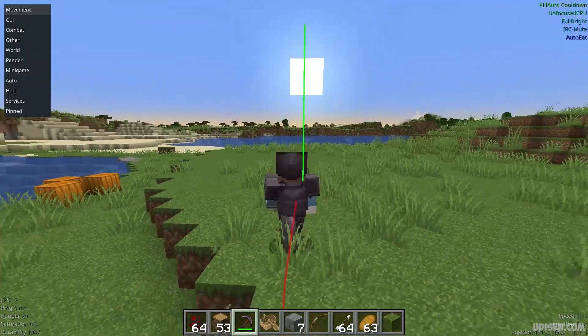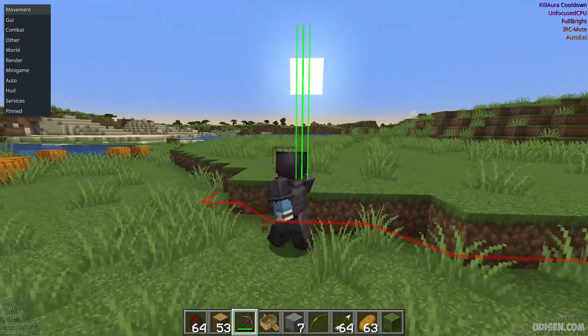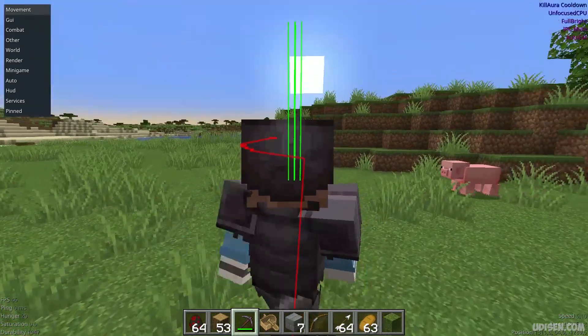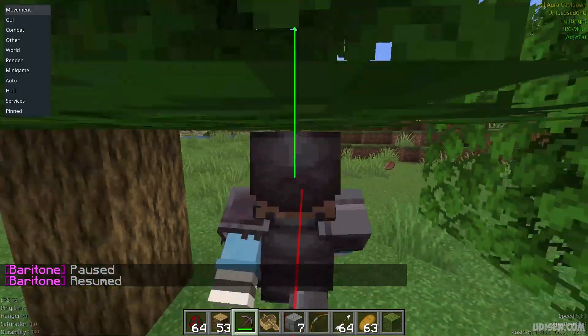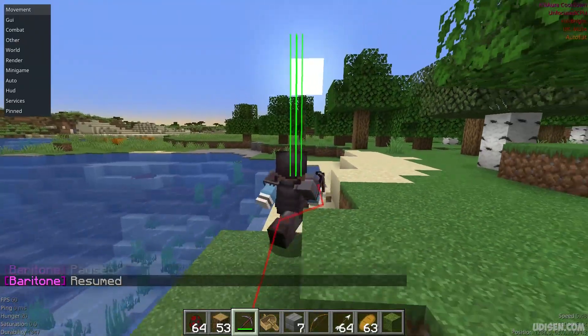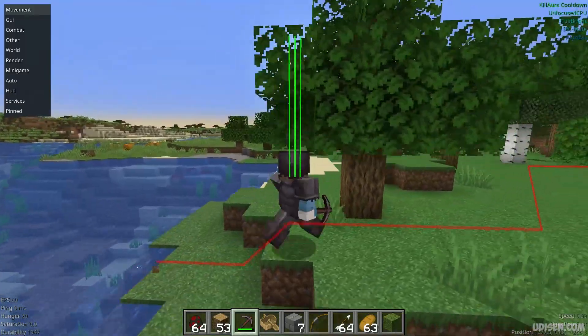As you can see, it finds another chunk, explores it, then moves on. At this moment, Baritone is trying to find chunks it has never explored before. That's how the system works. Sometimes it gets stuck somewhere or pauses to think, then continues. I highly recommend leaving it running overnight.